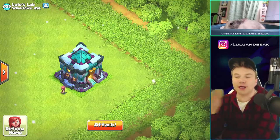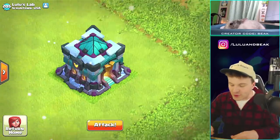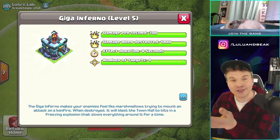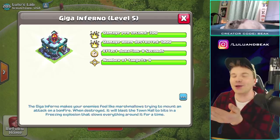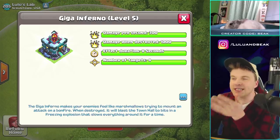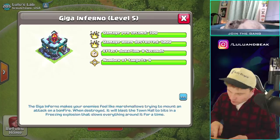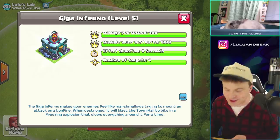All right guys, we'll be coming back and doing a lot of stuff with this in the near future. I just wanted to get in here today and check it out. So we got this upgraded now — 300 damage per second is wild, but the damage when destroyed is a thousand. That's basically almost a giant. You're going to take out a low-level giant, just boom, done. And see how it says effect duration — I didn't even know what that was talking about at first.